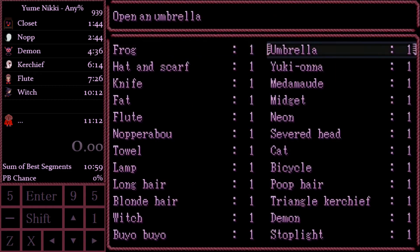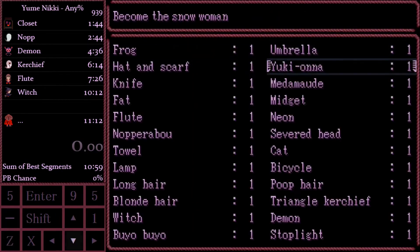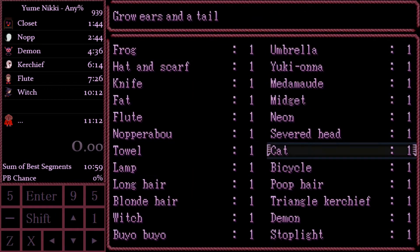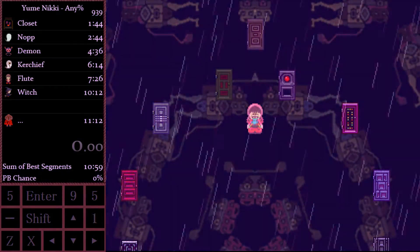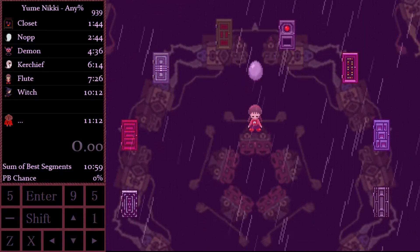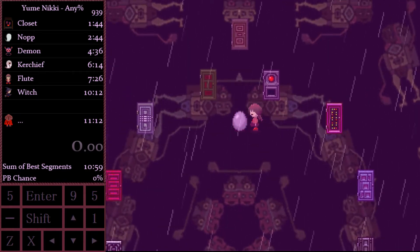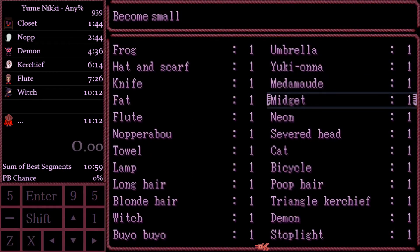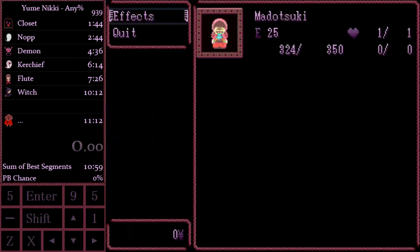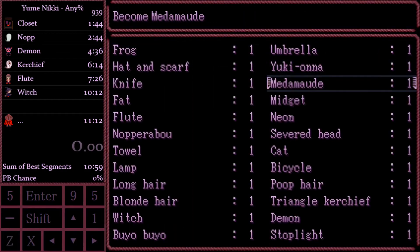For some weird reason, if you equip umbrella while it's raining, then equip neon and change the tint of the screen, and then drop the egg, it'll stay tinted. This isn't usually the case — like if you try it without it raining, or with snow, which you'd think would work with snow, but it doesn't.